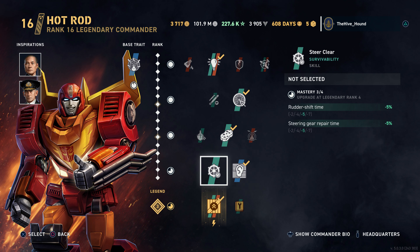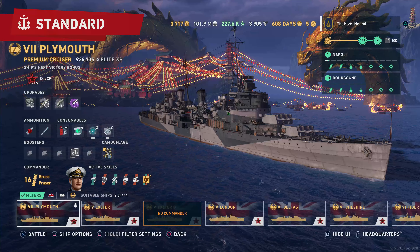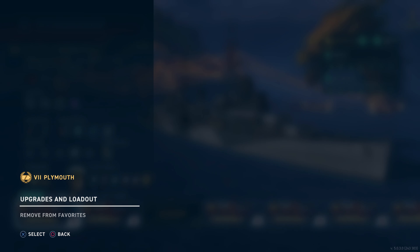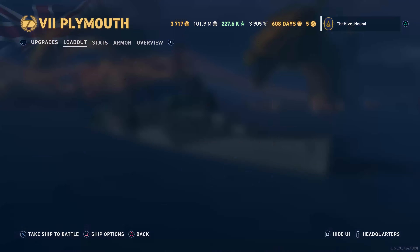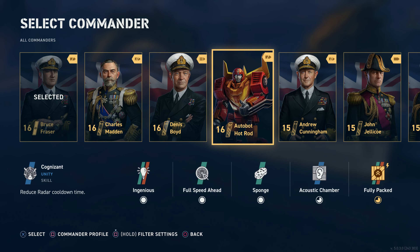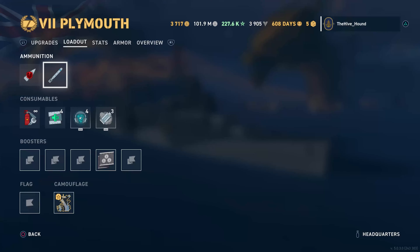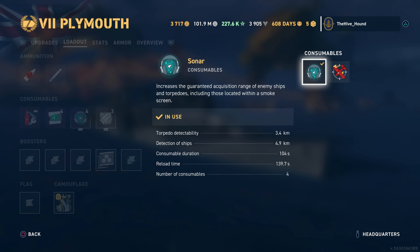That is my extensive review on HMS Plymouth. Definitely one of the most powerful, if not the most powerful cruiser at tier 7. But very, very casual player unfriendly. This is not a ship you can just pick up and play and do well in - it is a ship that you are going to have to be adept in using British light cruisers before taking it out.